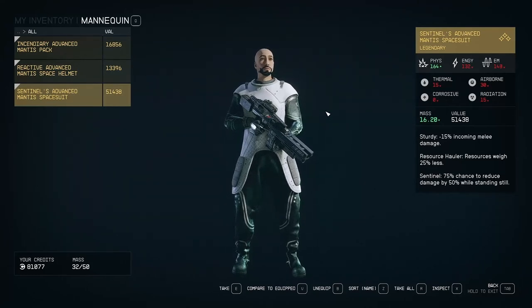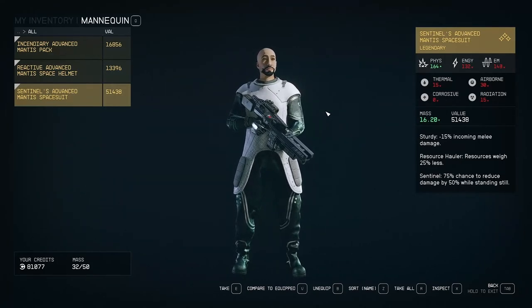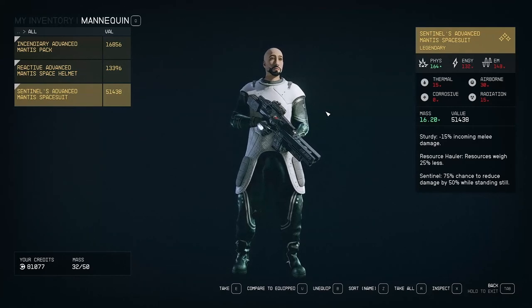Sturdy, minus 15% incoming melee damage. Resource hauler, resources weigh 25% less. Sentinel, 75% chance to reduce damage by 50% while standing still.